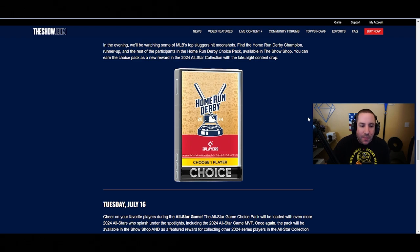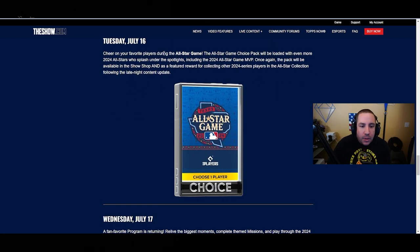In the evening, we'll be watching some of MLB's top sluggers hit moonshots. Find the Home Run Derby champion, runner-up, and the rest of the participants in the Home Run Derby choice pack, available in the Show Shop. You could earn the choice pack as a new reward in the 2024 All-Star collection with a late-night content drop.